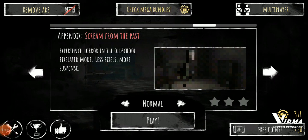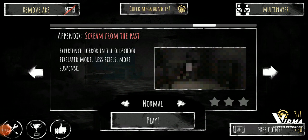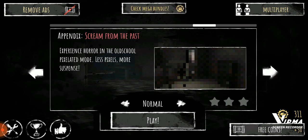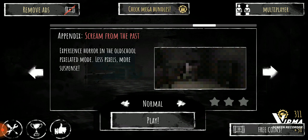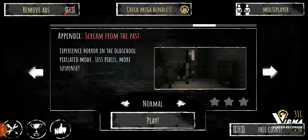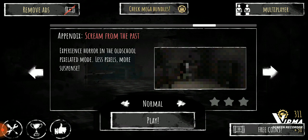Hello everybody, welcome back to another episode. I wouldn't say it was a return — it's more like another episode of Ice, the horror game we're going to be playing today. I hope you guys are ready to see the most stunning mode, known as the next chapter: pixel mode, known as Screams from the Past.